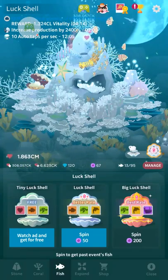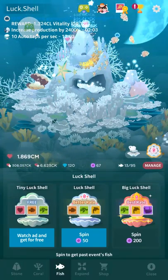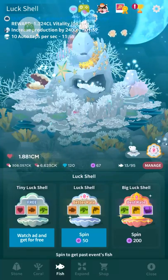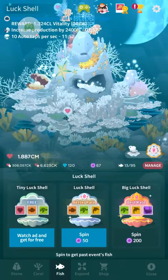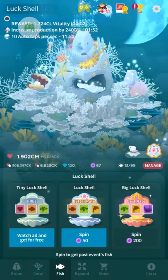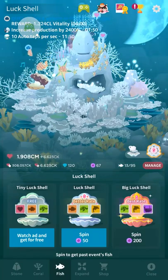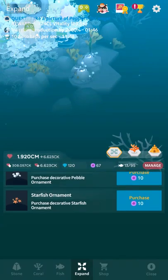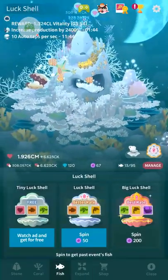You can also run a free spin, which more often seems to give you vitality, gems, or pearls, but I think it can give you fish. I'm not entirely sure how it all works. I'm not sure if the numbers are out there. I think China passed a law so you have to publish your gacha, which is basically like a slot machine, if you didn't know. You have to post your probabilities.